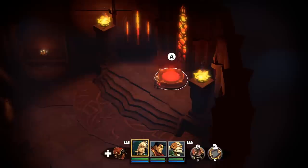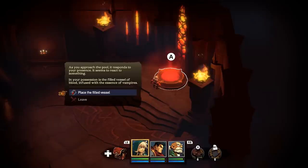As you approach the pool, it responds to your presence. It seems to react to something. In your possession is the filled vessel of blood, infused with the essence of vampires. I got this off-camera - I just went through the Crimson Gardens and blasted my way through it until I found a big grand fountain of blood. It gave me the opportunity to fill the vessel and also drink from it to get a buff. So if any of you guys are looking for it, this is kind of how you do it.